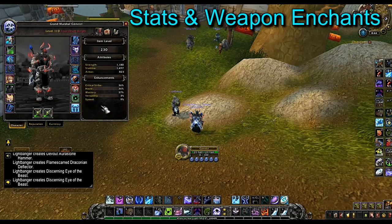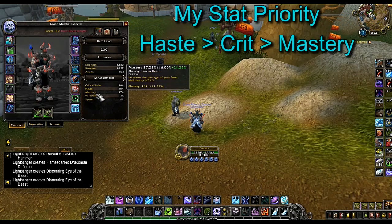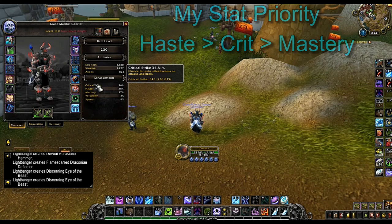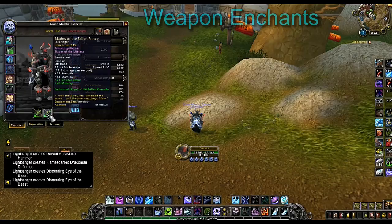Now let's talk about stats and weapon enchants. You want to have a balanced approach because each stat is important in its own way — Mastery increases our frost damage, Haste increases our auto attack speed and rune regeneration, and Crit gives us more of a chance to have critical strikes. For weapon enchants, you want Rune of Razorice on your main hand and Rune of the Fallen Crusader on your off hand.